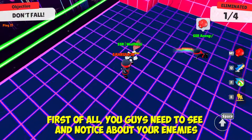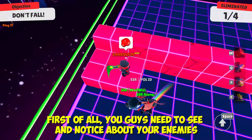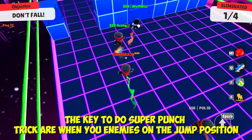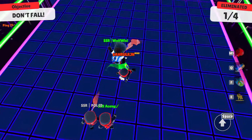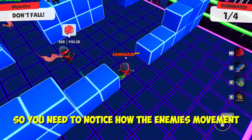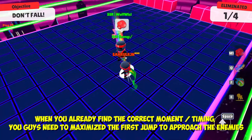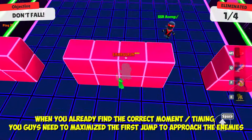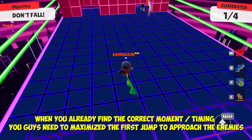First of all, you guys need to see and notice your enemies. The key to doing the super punch trick is when your enemy is in the jump position. So you need to notice how the enemy moves. When you already find the correct moment and timing, you guys need to maximize the first jump to approach the enemies.